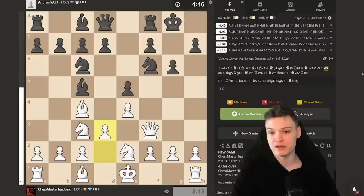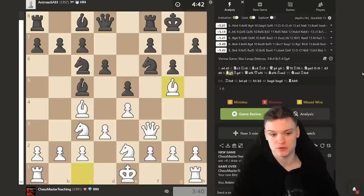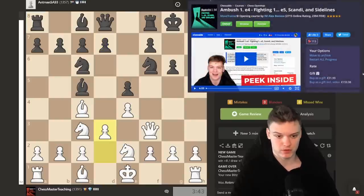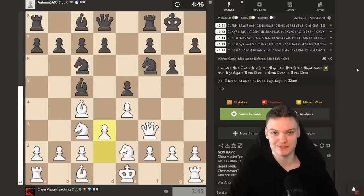He was supposed to play something different — not d6 in this position. That's just a blunder. Pretty sure this is already mentioned in the Vienna course. He's supposed to do everything but that to get an interesting game. With that being said, I think we can move on to the following game.